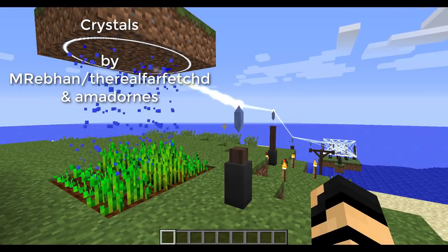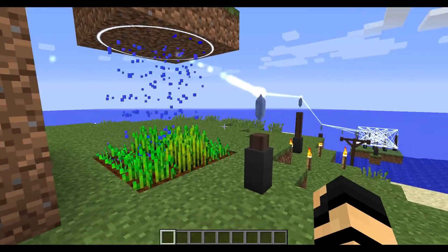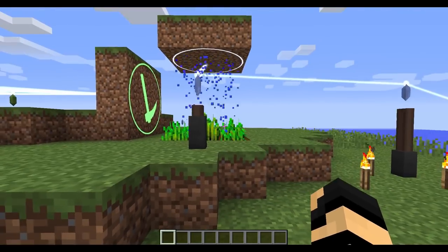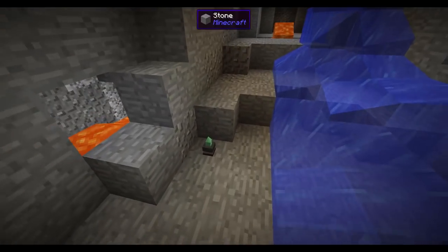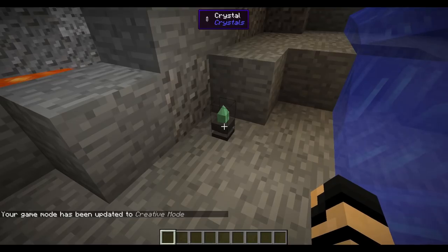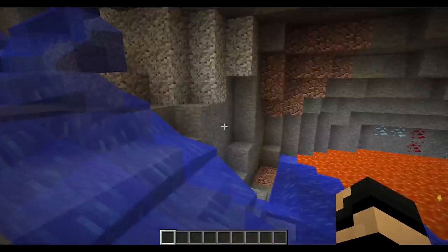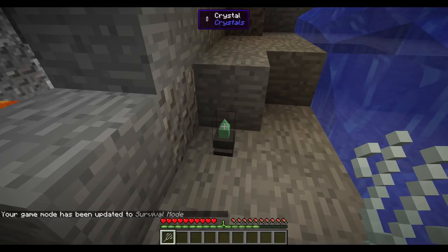This mod is called Crystals by M Rebhan (the real far-fetched) and Amadorns. It has some really interesting principles. I'm jumping into spectator mode so I can drop down into a cave and find things like these crystals down here. If I so desire, I can harvest these crystals. Perhaps how they look may change in the future, but you'll find different crystals in different biomes. You can create something like a tuning fork — very simple recipe. You grab it, shift right-click it once it has attuned to the crystal itself, which will take a moment, and then you can harvest the crystal.